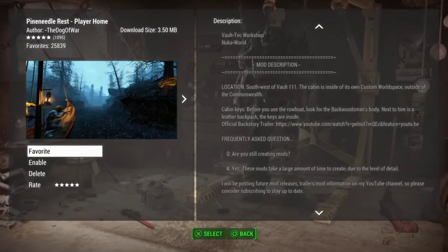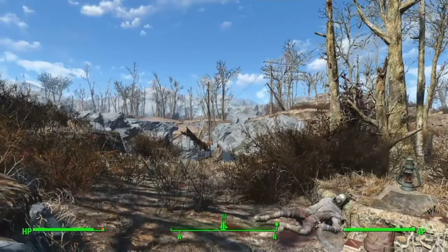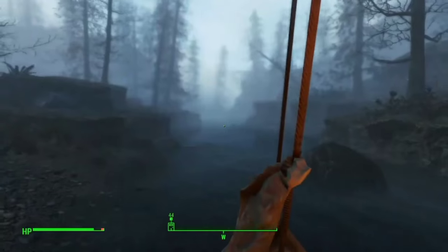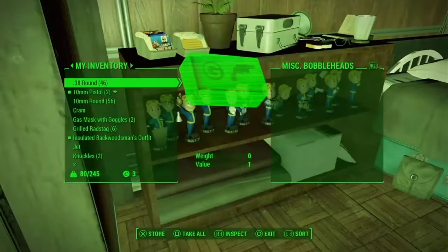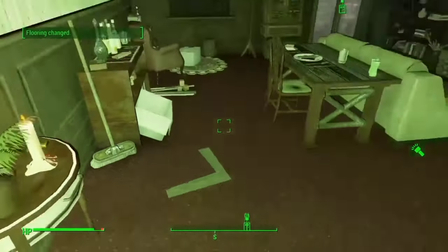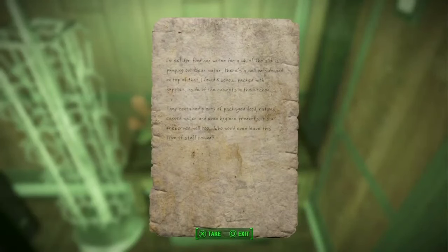And finally at number six, and my personal favorite, we have The Pine Needle Rest Player Home by The Dog of War. By looting the key of a discarded raider and sailing the boat across the river, the sole survivor gets transported into a stunning player home like no other. This house comes equipped with all the storage you could ever want, customization of floor and paint options, and unique and special lore. Solve the mystery of Pine Needle Rest as you restore the power to the estate and uncover all that it has to offer.